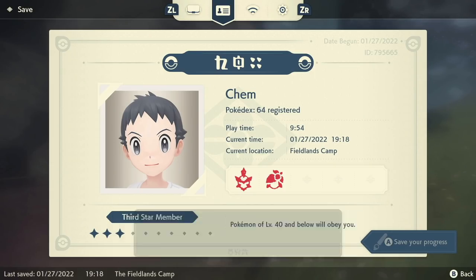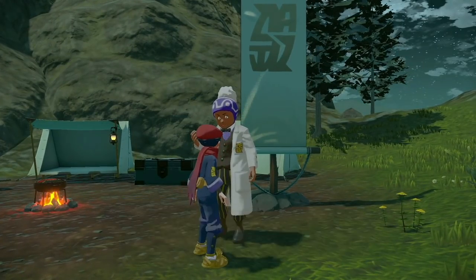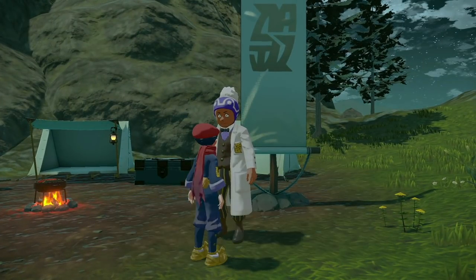The first thing you want to do is save your game in the camp outside of Jubilife Village. You'll also want to make sure that your autosave is turned off.